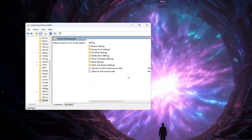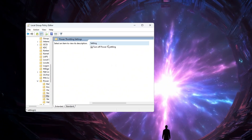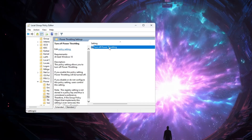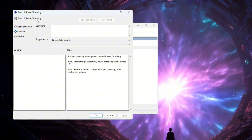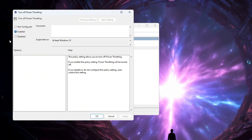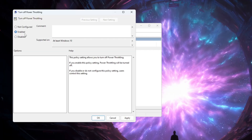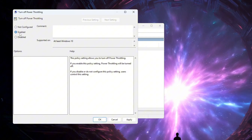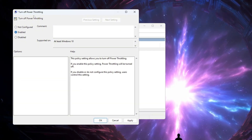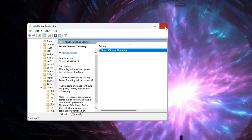Inside the Power Management folder, find the section called Power Throttling Settings and double-click on it. A new box will appear. Inside this new box, look for the setting that says Turn Off Power Throttling and double-click on it. Another smaller window will open. In this smaller window, select Enabled. This will fully turn off Power Throttling so your CPU will always run at full power and will not be slowed down by background battery-saving limits. Click Apply, then click OK, and close all the windows.